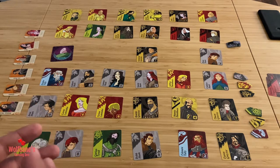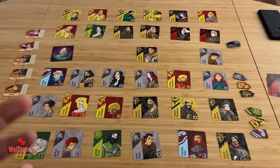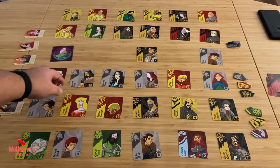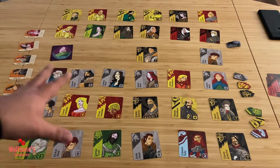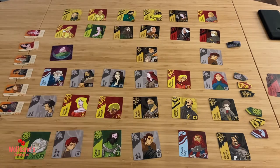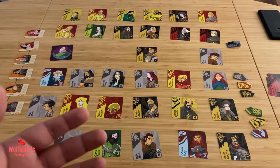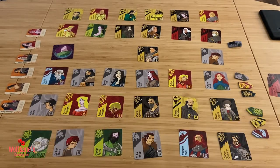The game continues back and forth between players — the rules are the same regardless of player count — until there are no more legal moves left. When most cards have come off the board and no legal move remains, that signals the end of the game. At that point you count up who has the most banners in front of them, and whoever has the most banners wins.